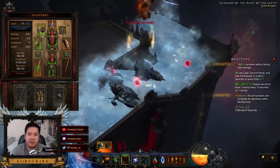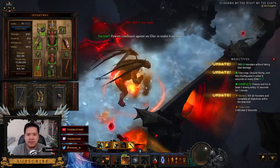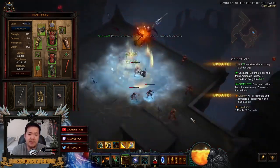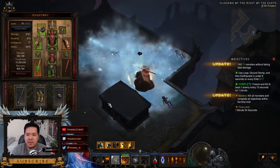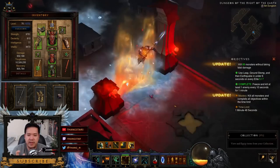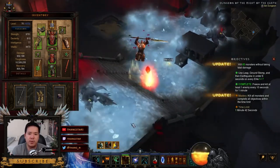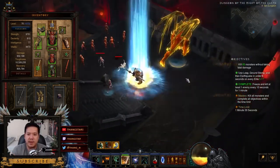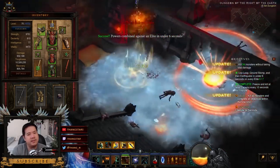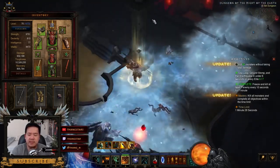They pretty much die every single leap or Earthquake I do, so it's pretty easy — it just takes some getting used to the mechanic. It took a few frustrating attempts to understand that main objective, but other than that it's a pretty easy grasp. You just leap three times, throw your boulder, keep leaping until you hit an elite mob, and that's how you do the achievement.